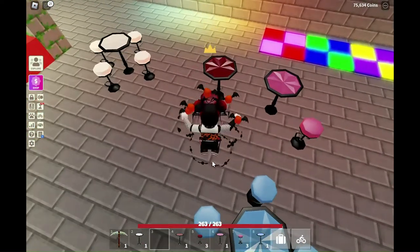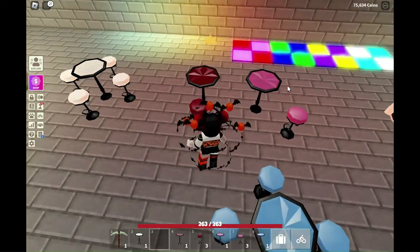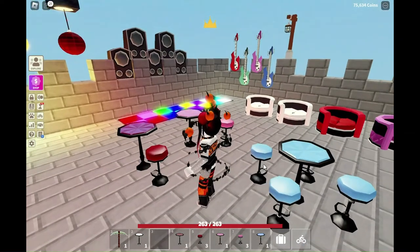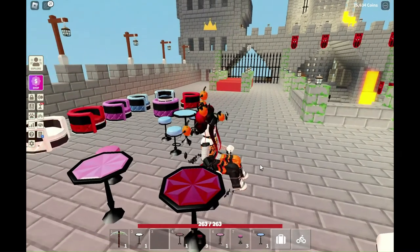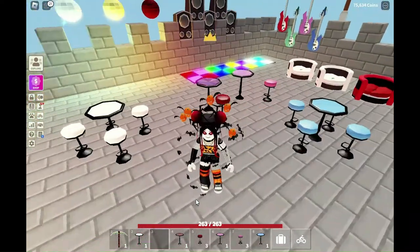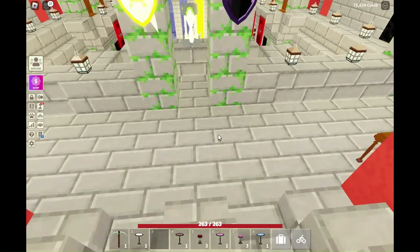Disco balls look awesome at night. I also want to see what the tables look like during the day, so I'll change the day cycle. Depending on the angle, the tables kind of change colors — especially the red one. Some angles show the design on them better. It kind of looks like a three-dimensional design — pretty neat.